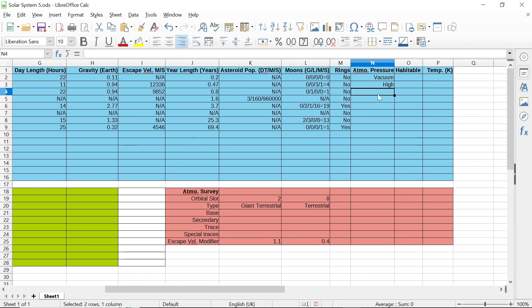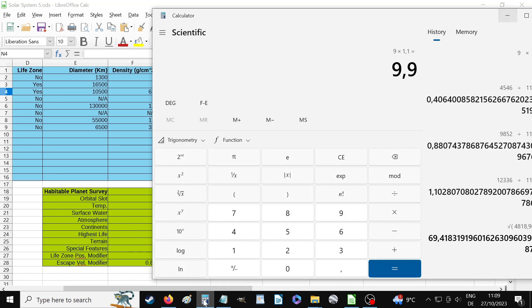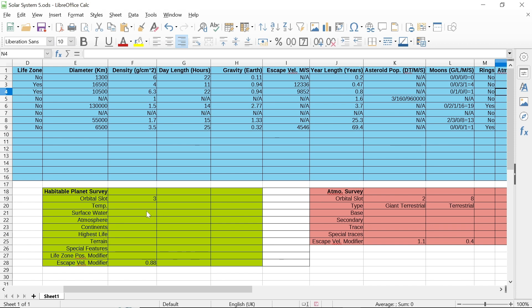For our regular terrestrial, it also applies its escape velocity modifier to the roll — no other modifiers — and it's 0.88. I rolled a five. This is my habitable planet, and I don't want it to have a low atmosphere. If I roll a five, it will.